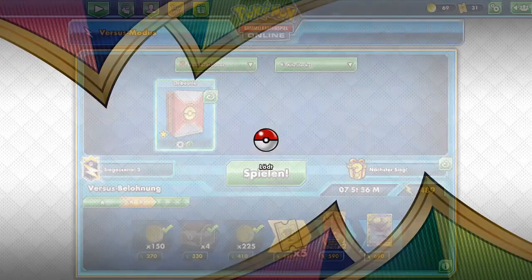He can only two-shot our Pokémon. We can also use Mallow & Lana if he attacks us for 240 — we go down to 120, and then he needs Nessa and Boss again, which is highly unlikely. Our chances of winning are rather high and his hand size is still low.